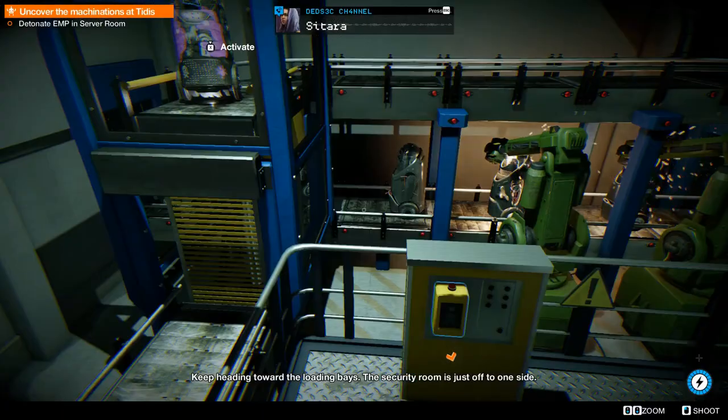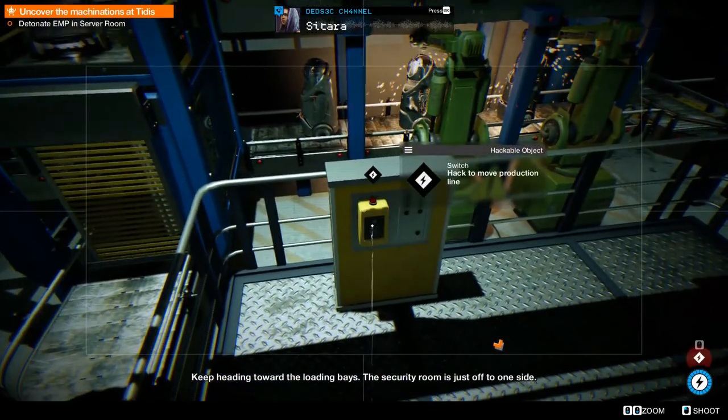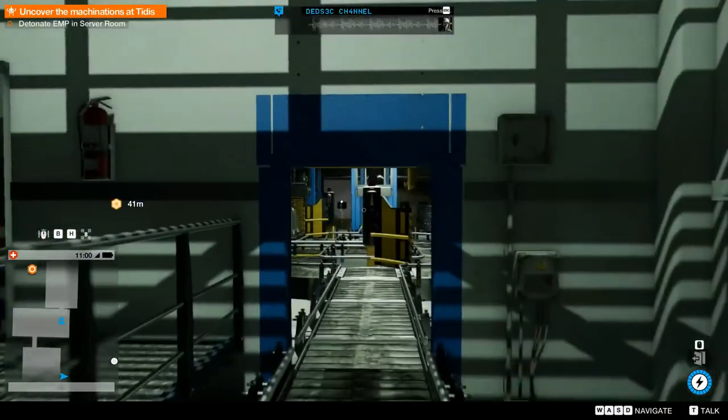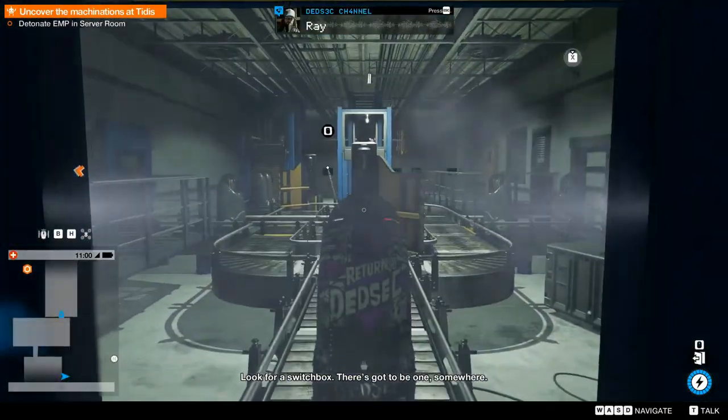Keep heading toward the loading base. The security room is just off to one side. Look for a switch box — gotta be one somewhere.